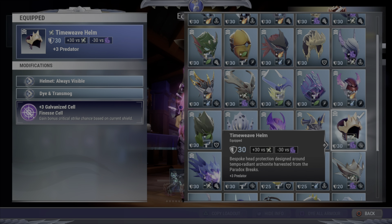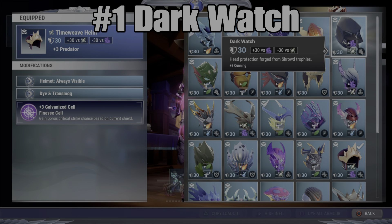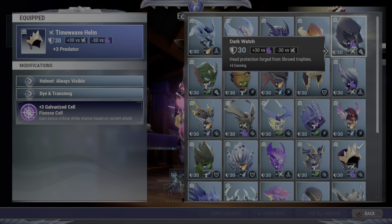And number one, as I'm sure a lot of my long-time playing friends have guessed, is the Darkwatch. This helm is used in almost all of my main DPS builds. It's got Cunning, it's got a Power Cell slot which right now is really heavy meta, especially since Berserker got moved to a Power Cell slot. Absolutely phenomenal helmet. If you only had to have one helmet for the rest of the game, this is the one that I would pick.